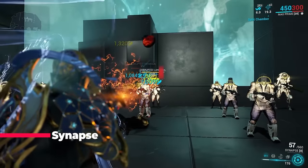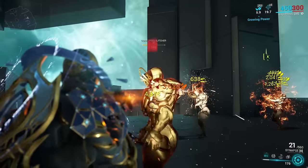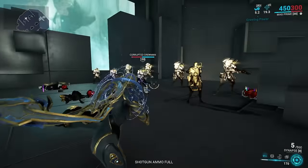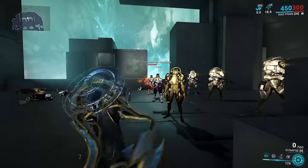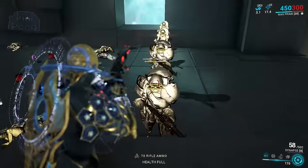Synapse: if you like big crits this is your weapon. It has some absurd single target damage paired with a pretty big magazine, which means you get to see as many crits as you want and watch as anything in front of this weapon just melts.